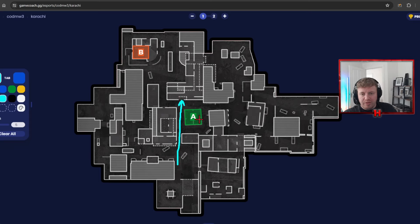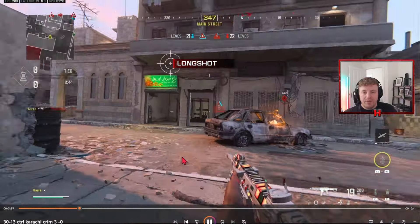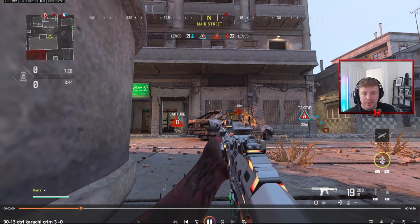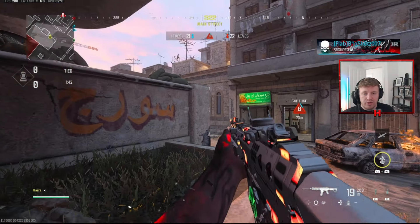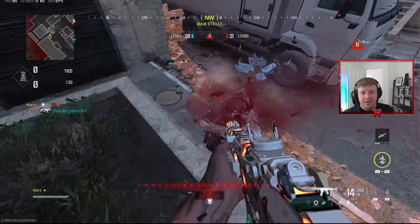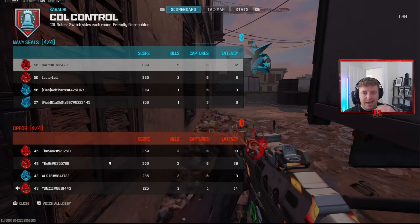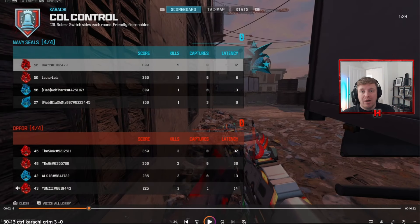Coming out of Karachi there are literally three lanes so you're running at people — it's a bit of a nightmare. I'm checking the attack map by pressing scoreboard then R1/RB quickly. From here I can see we've got decent middle control. I've got the whole left lane covered, so any enemy coming down the right hand side is going to be met with me, and my teammates on A just need to watch their flanks.